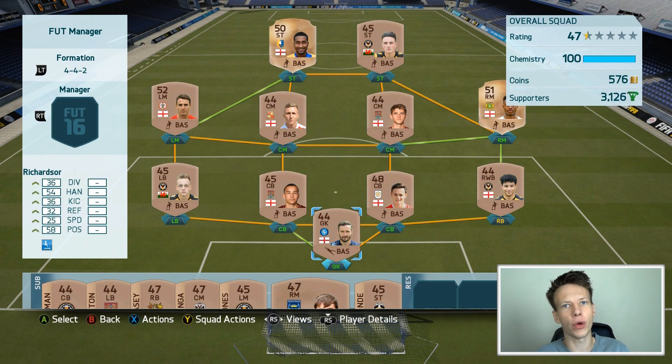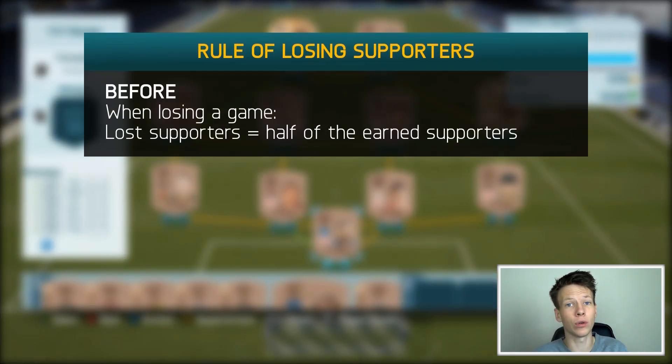We're making a slight alteration because the way it works right now is that we take the amount of supporters we would have gained from a match, then we take half of it and subtract that — we basically lose that amount of supporters when we lose a match. That doesn't really make sense because if you win or lose a game 3-2, we'll basically lose more supporters compared to if we lose 3-0. And that is stupid because we should, of course, lose more supporters if we lose 3-0.